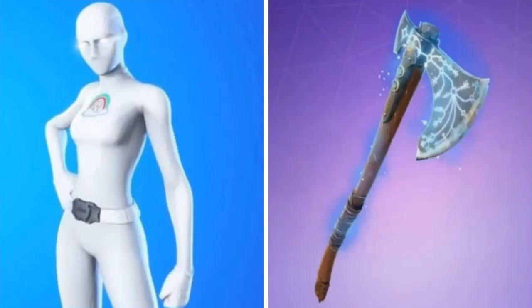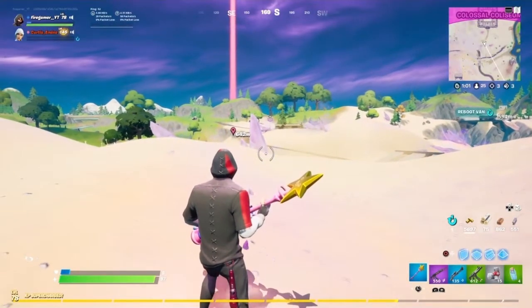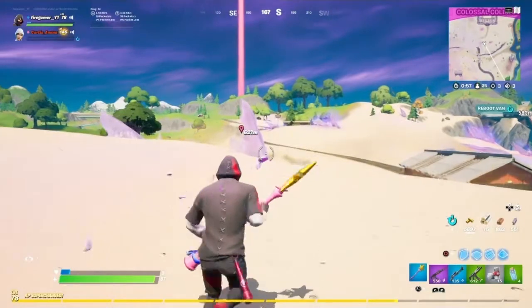Moving on to number 2, we've got another female superhero skin with the full mask and full white version, no backbling, paired with one of the most try-hard one-handed pickaxes — the Alleviating pickaxe. That's pretty much it for the number two spot.